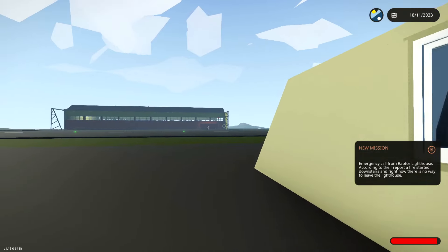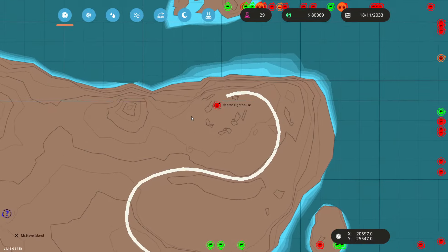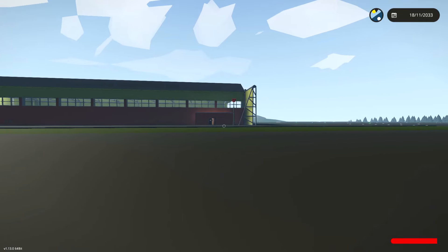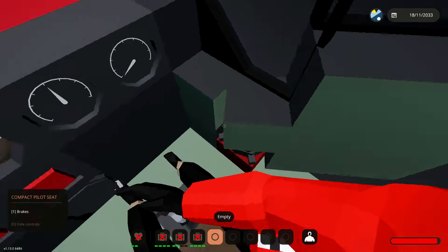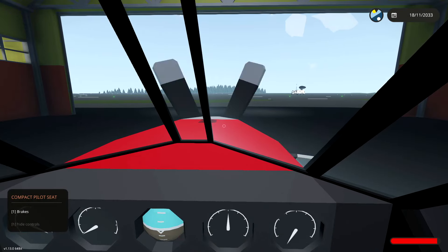Alright guys. There is a call from the Raptor Lighthouse, which is down here. We're going to try and land our aircraft down there somewhere, and if there are people to rescue, we'll try and rescue them. Essentially, all we're doing in this series right now is trying to make enough money so that we can actually get our big ships out and sail those towards the enemies to fight the enemies.